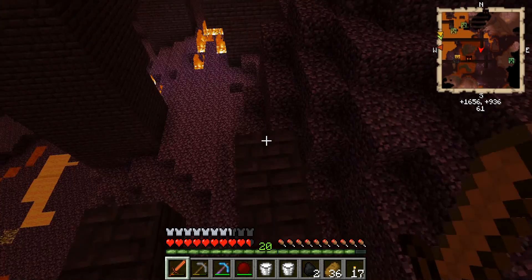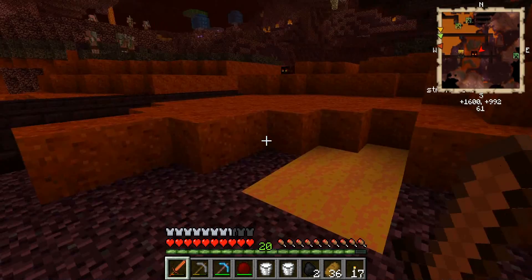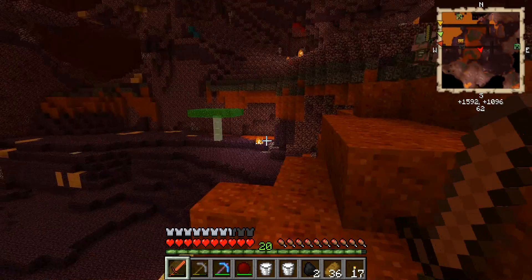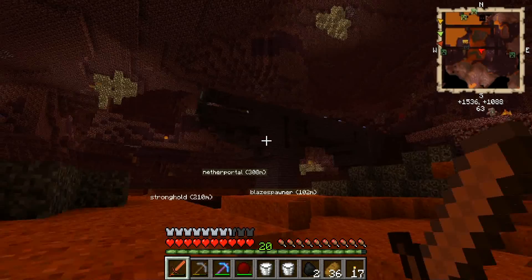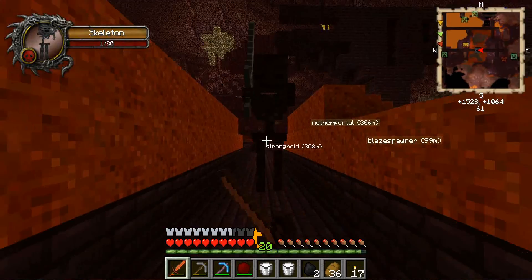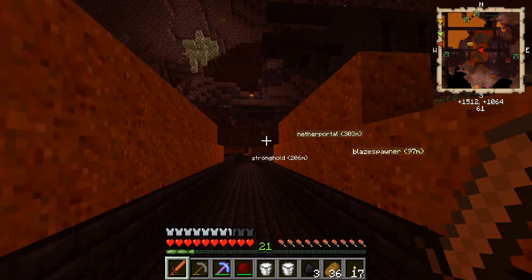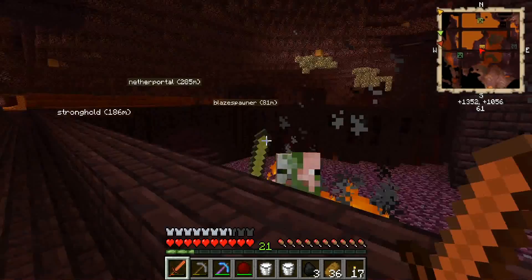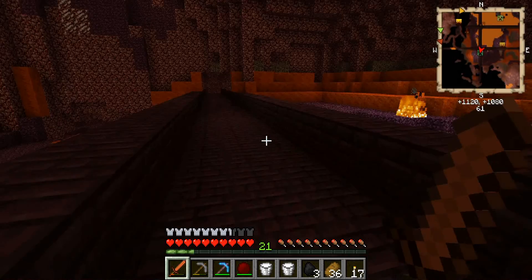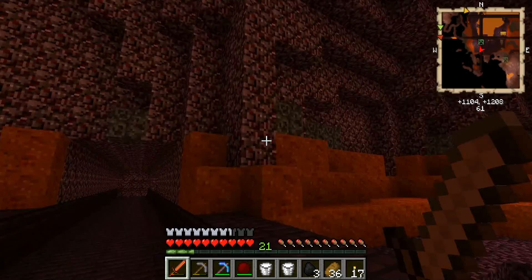There's one of those magma slimes down there — let's try to get one. Come here — he didn't drop anything. Is that another blaze spawner up there? It might be another one. Oh, you want to come and attack me? Man, he almost flanked me — smart. We got more coal and a minium shard. It'd be great if we could get a skull — I think I have Vorpal on my blade for that.